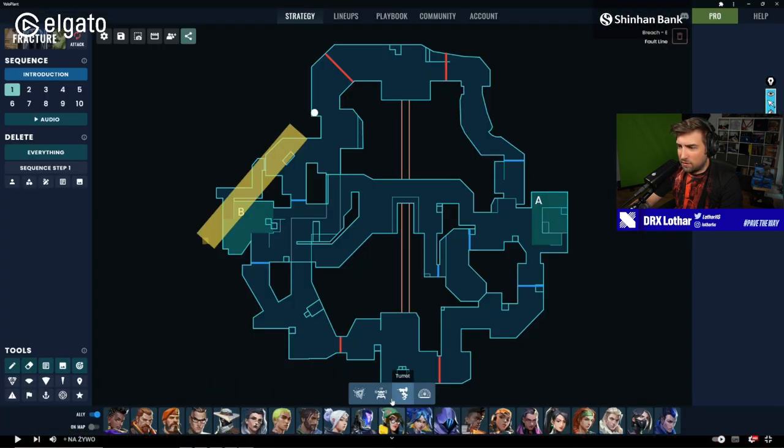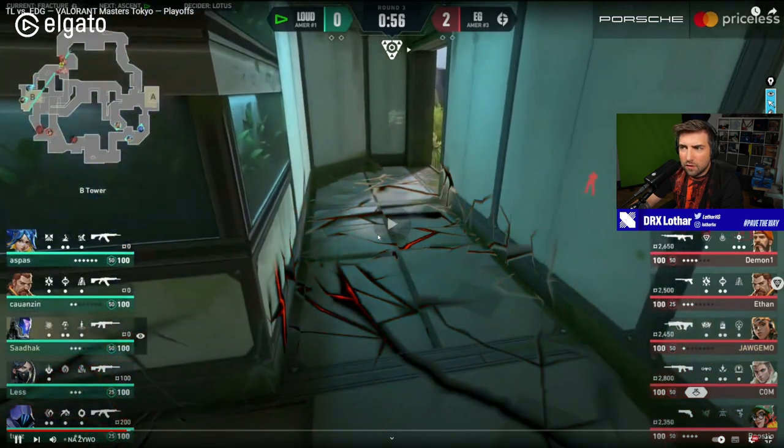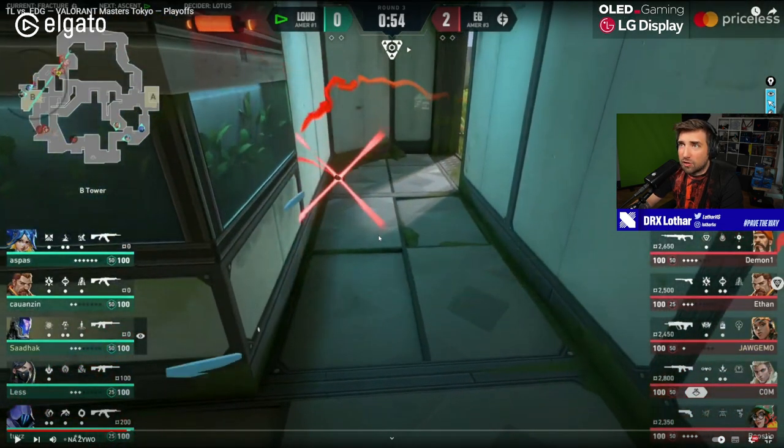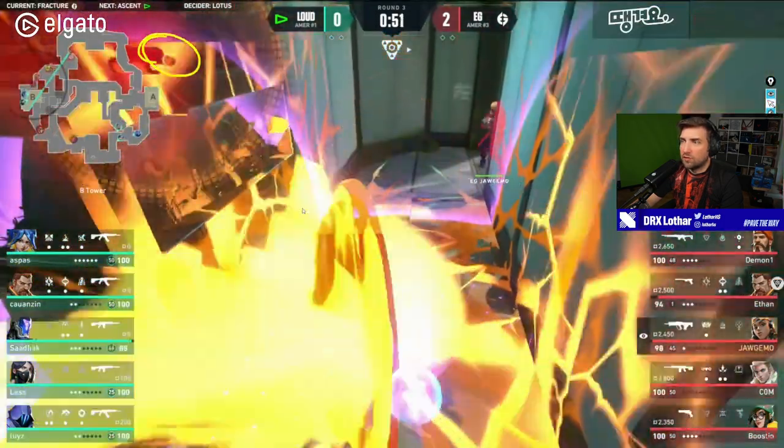They do paint shells landing over here affecting this area. Then they have Nanoswarm lineups landing over here as well. And a Recon Arrow too. The Recon Arrow change is actually big because it doesn't get destroyed by the paint shell. I think it's not enough bounces though — it should land on this wall over here on the right side.